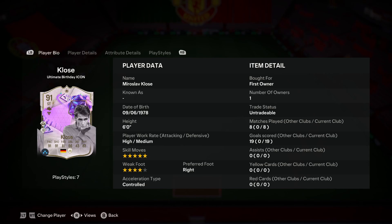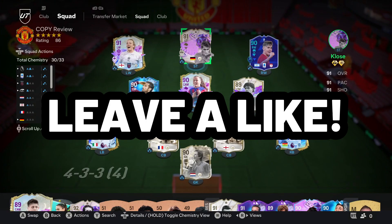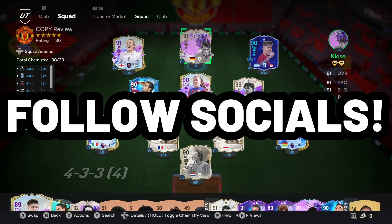Overall, I really enjoyed this Miroslav Klose closer card. His price tag is around 100K and that is honestly a bargain for this type of card — he surprised me a whole lot. I think this card is going to be overlooked and is extremely underrated. You're getting five-star skill moves with a four-star weak foot, quick pace, amazing finishing, pretty good dribbling, and real strength on the ball — all for 100,000 coins. Go pick up this card, you'll have a lot of fun and he will score a lot of goals. If you enjoyed the video, leave a like, subscribe for more EA FC content, and follow all the socials in the description.